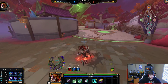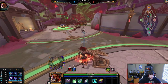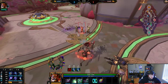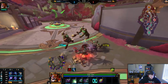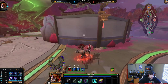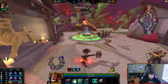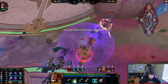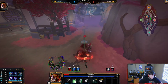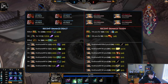He didn't use his blink or anything there — I did use my ult though. He didn't use his ult. This is going to be rough I think. I mean, I do decent damage to be honest. Does he blink ult me here? No. This is where my Gem of Iso would come in handy.